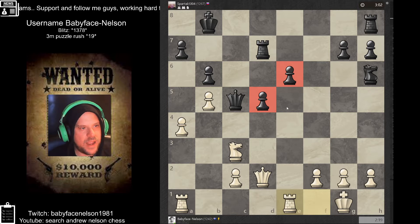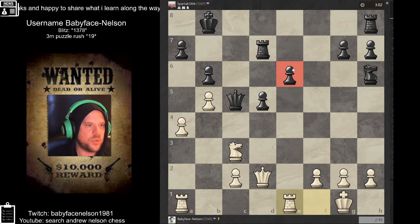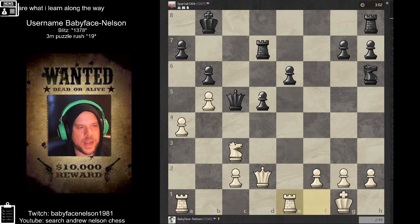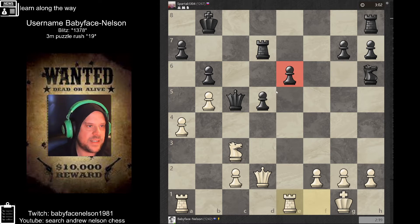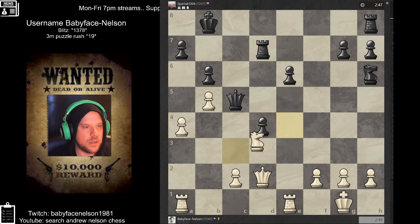Hanging pawns are when there's no pawn here that can go and defend here, and also on this side as well — another pawn can't defend on the other file. An isolated pawn would be if this pawn wasn't here and this pawn was on its own, with no other pawn able to defend it. These are hanging pawns because there's no pawn here and no pawn here, and they can definitely be weak and very easy to misplay.